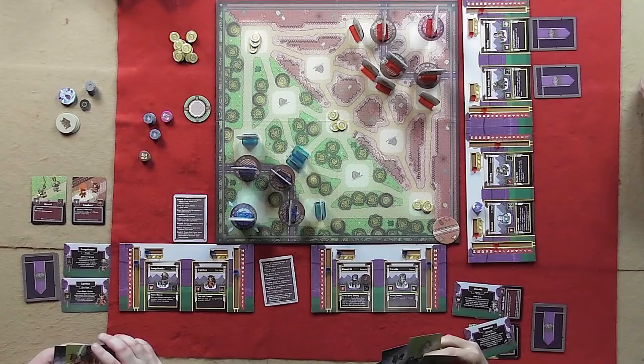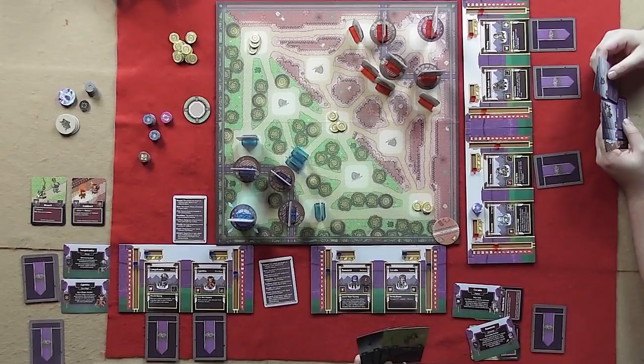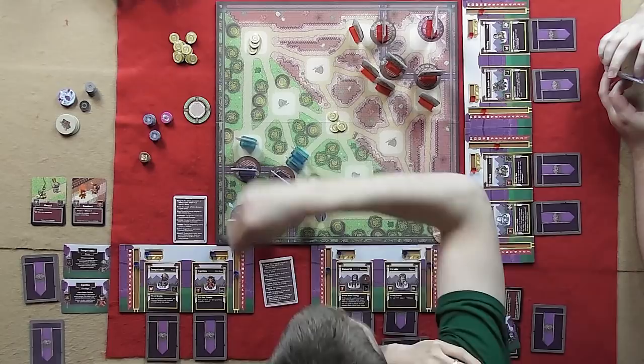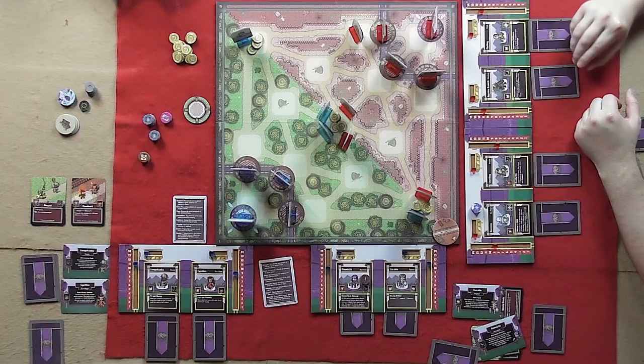Each side also receives a deck of 12 basic action cards. These get shuffled up and then players will draw one card per hero they control into their hand to complete their starting hand. The last bit of setup requires the teams to go back and forth, placing one hero at a time on one of their own tower spaces. No more than two heroes may be present on any tower space at the start of the game. After that, the game begins. The first thing done each round is the assigning of orders — players place one card face down beneath each hero they control.